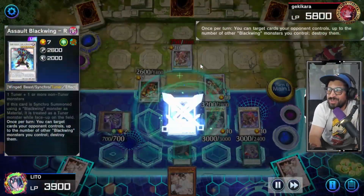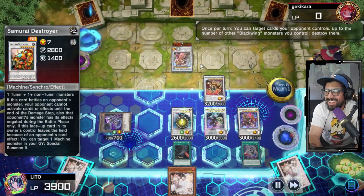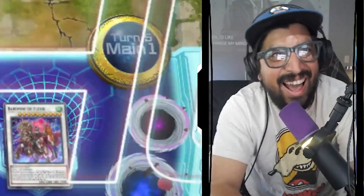Bering the Floor activates — halves his attack portion. I could have destroyed the Shien, but I was trying to battle into it. Freaking hate that card, but I'm not running it right now anyway.